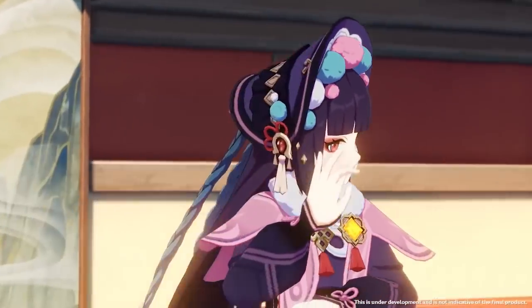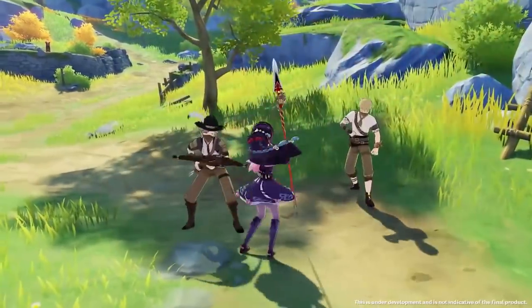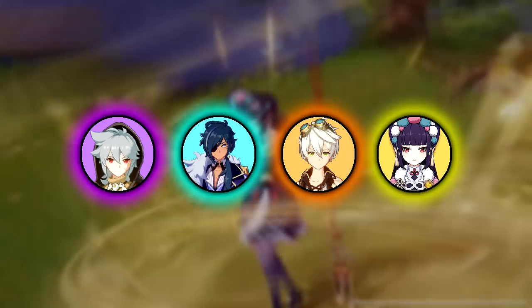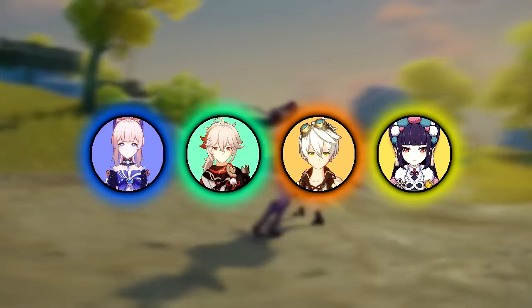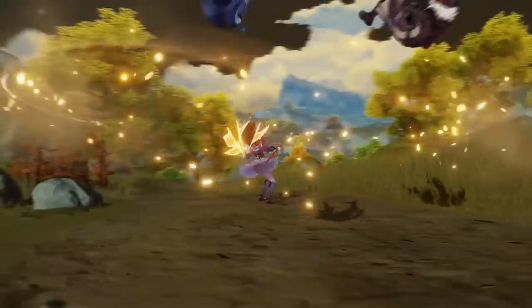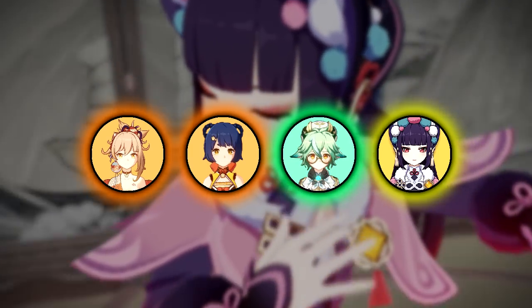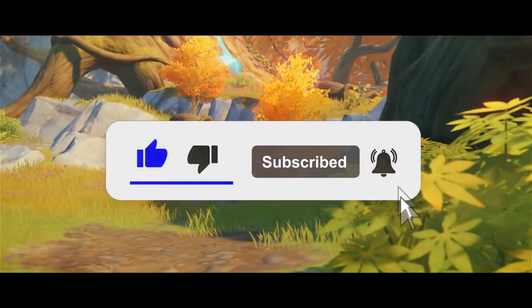Moving to team compositions. You need two things: a main DPS who does damage with normal attacks, and a team with at least three different elements to take advantage of her passive. You build the team around your main DPS, not around Yunjin. For example: Razor, Kaeya for Superconduct, Bennett as a buffer, and then Yunjin. Another example is Yoimiya, Xiangling, Sucrose, and Yunjin. Three elements are enough to get value from her passive — four is not strictly necessary. If you have any other questions, leave them in the comments. If you liked the video, please leave a like and subscribe. See y'all in the next video.